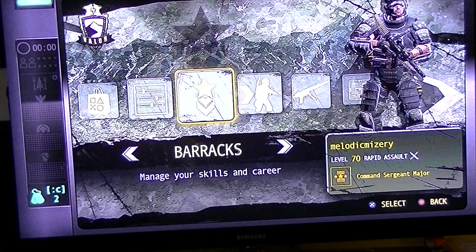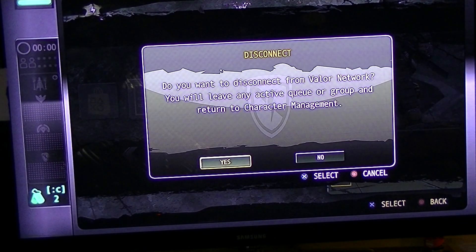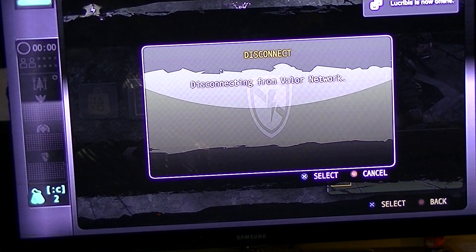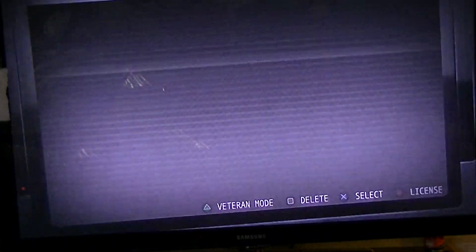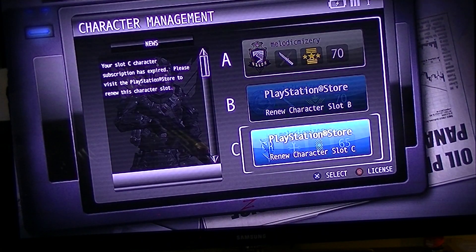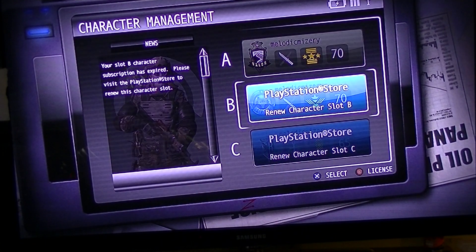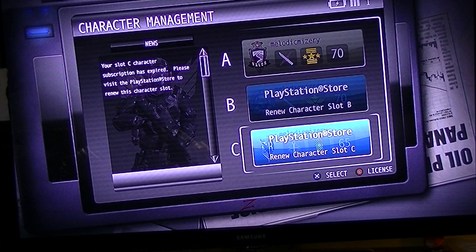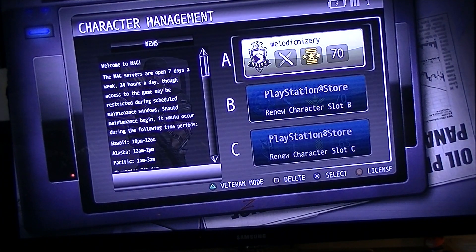All right, so now I'm gonna vet up and we'll see what exactly it takes away. We want to disconnect from the network. Now highlight your character and click triangle. I have a character on each slot - I have Valor on the first one, Sever on the second, and Raven on the third. We're gonna see if it lets us have two of the same characters, because Valor is a really horrible faction.